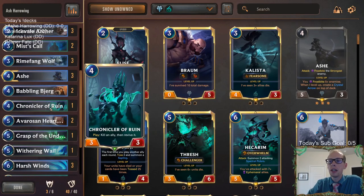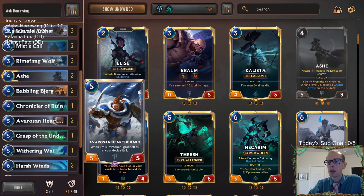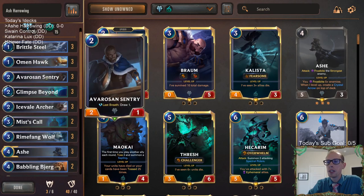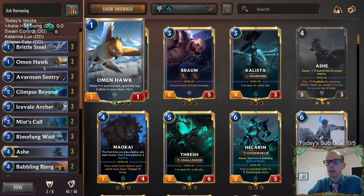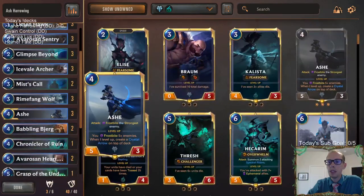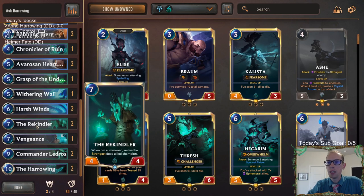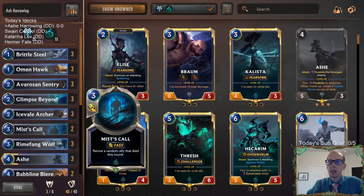We've got one Chronicler of Ruin that can do some tricky things. We can use Chronicler of Ruin on the Hearthguard to give our allies an additional plus one, plus one — especially if the Hearthguard took damage and it's like a 5-2 and we reset. We could do it on Babbling Bjerg to redraw a card, on Avaros and Sentry to draw another card, or even on Ash to reset it. Killing our own Ash means we have a dead Ash for Rekindler, which will always bring Ash back since it's our only champion.